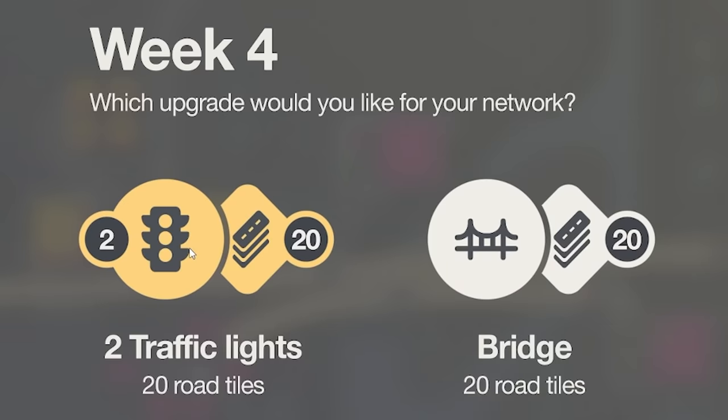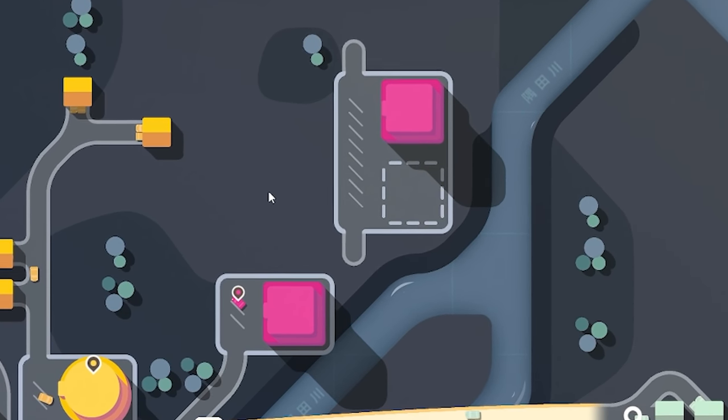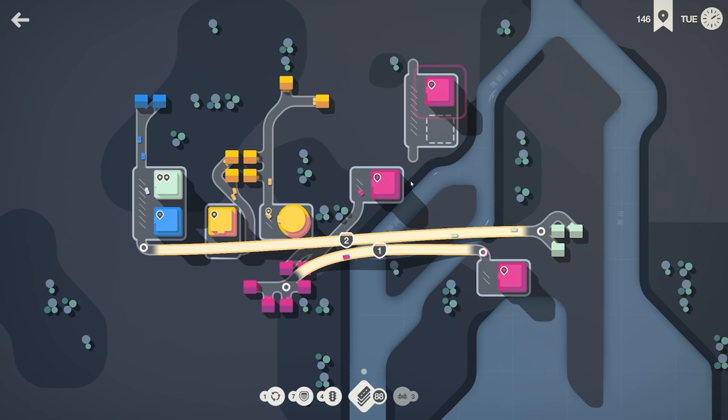It's the end of another week — traffic lights or bridges, that's all this game wants to give me. I'll go bridge. We've got a lot of traffic lights and we don't even have any junctions on this run. Oh look — we've got pink spawned, and we only have the pink houses all the way down there. That is not ideal. The question is how do we get people over there.